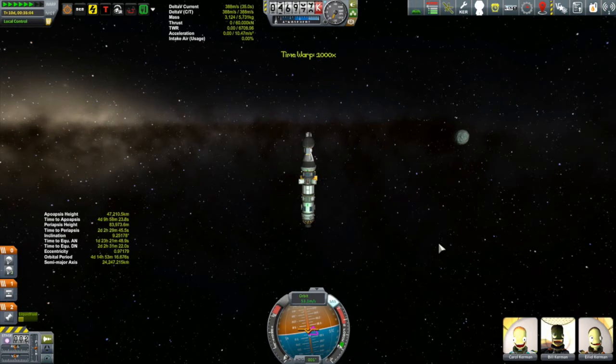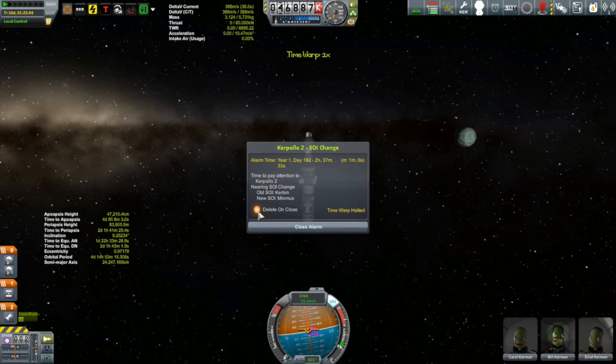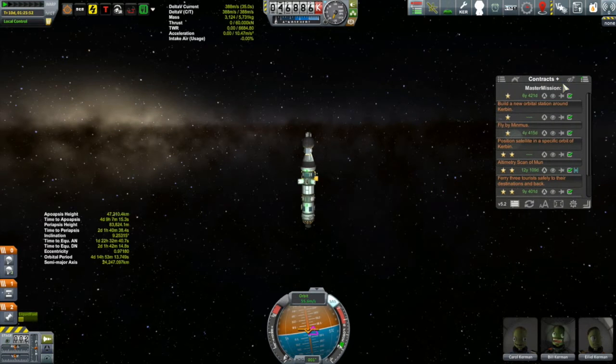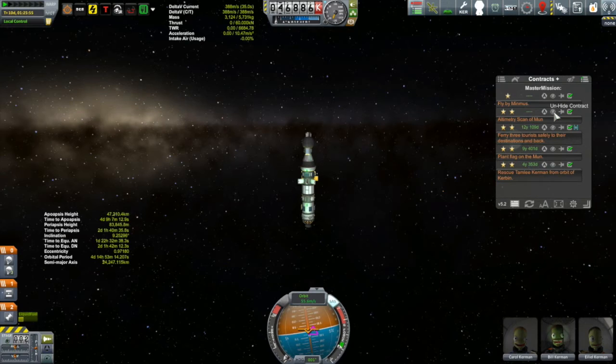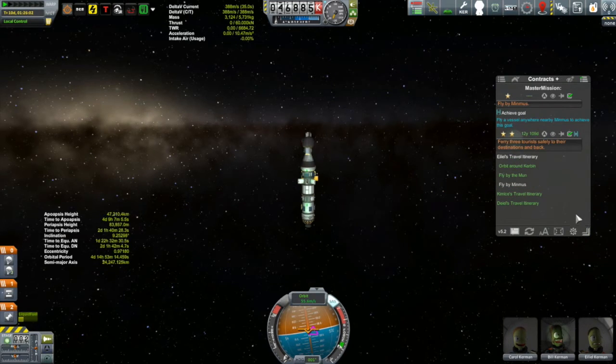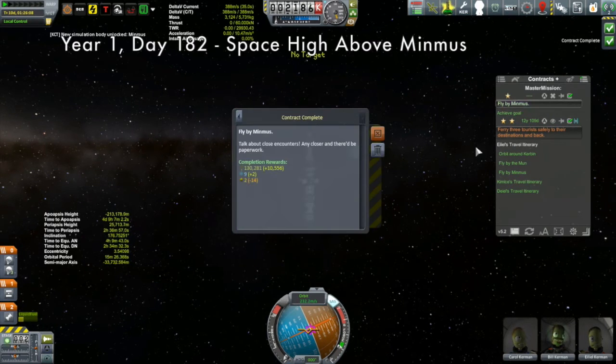Minmus is getting bigger. Despite being out in space for over 10 days, our crew seems pretty pleased with themselves. At five times speed you always get this sort of disco light effect with the blinking lights in the cockpit — it always looks great. We are there. We have two contracts: one is to just do a flyby of Minmus, and the other is to finish off a big tourist contract doing a flyby of Minmus with Aleel — that's why she's along. Carol is our scientist, she'll be collecting the science, and Bill is there in case anything breaks, though mostly to get some experience into him.